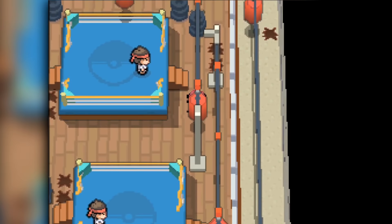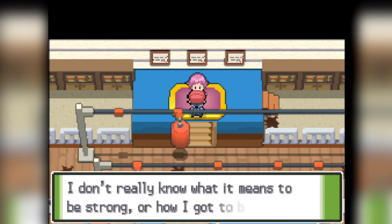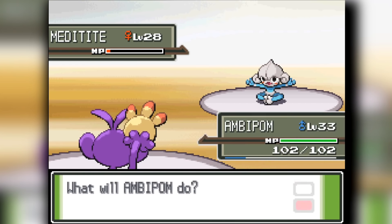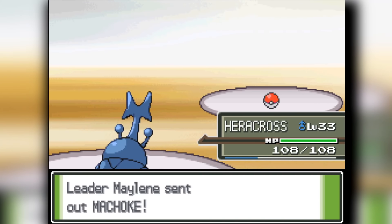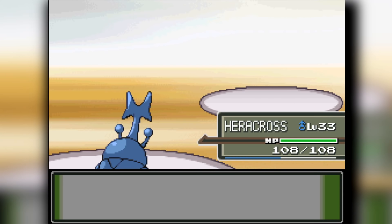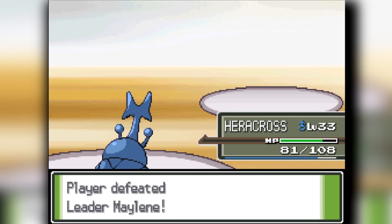I focus on using Vespiquen in the gym since she has Gust. I send her out versus Meditite — it ends up not doing well and gets knocked out. So Meditite knocks me out, which is embarrassing. Luckily Ambipom cleans up the Meditite. Machoke comes out; I have Heracross in the back with Aerial Ace, it crits and knocks it out. Then Lucario comes out, and Heracross stays in and destroys it — too strong for this game.